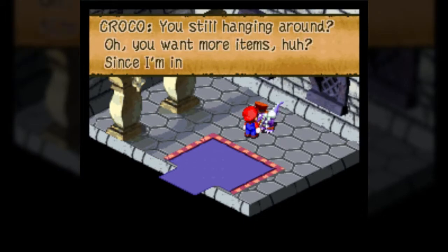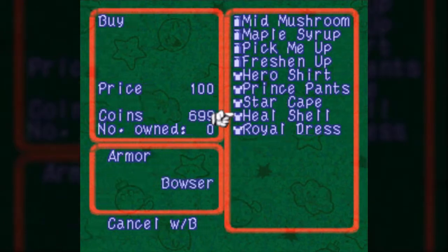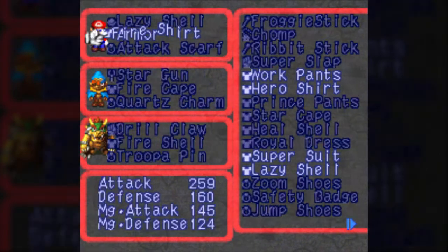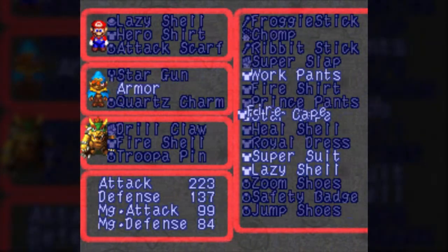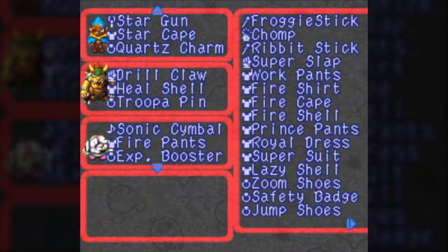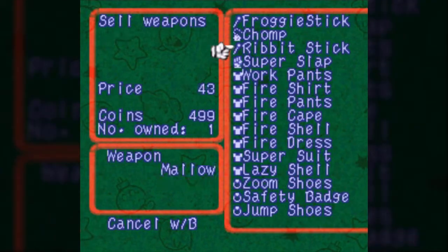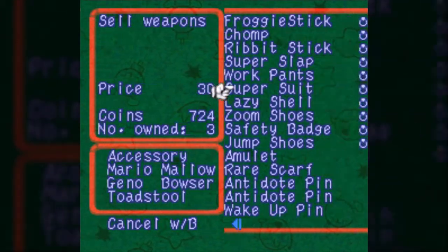Krakko has actually made it all the way over here somehow. And now it's not the same shop it was before — he now has the Hero Shirt, Prince Pants, Star Cape, Heel Shell, and Royal Dress, which are the best respective character-specific armor pieces in the game. Yes, the Lazy Shell technically has more defense, and yes, the Super Shell is technically better — but for the individual characters, these are their best pieces of armor. I recommend putting them on. I've essentially banned the Super Suit because it's too good.